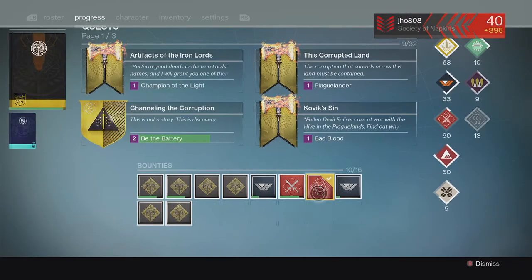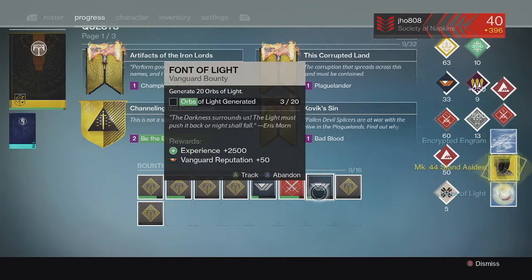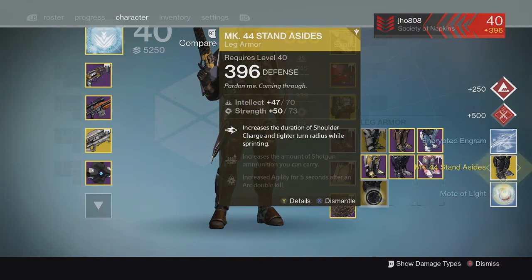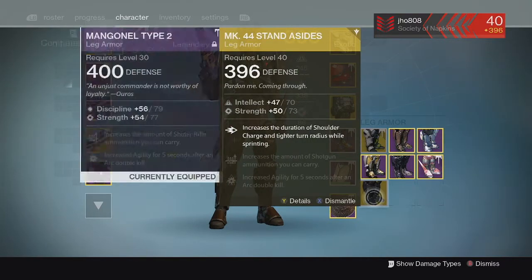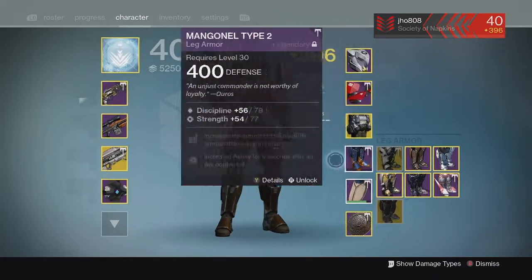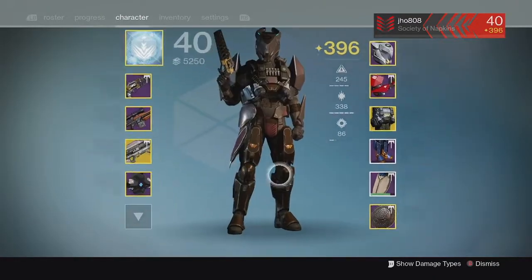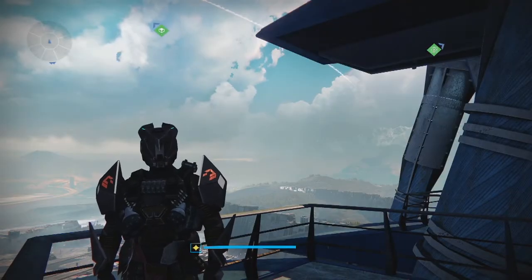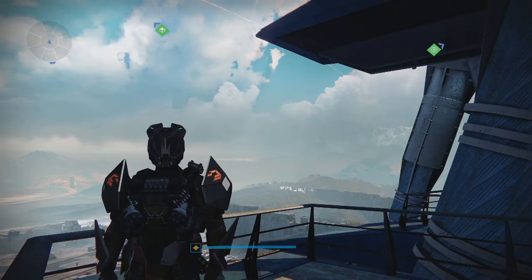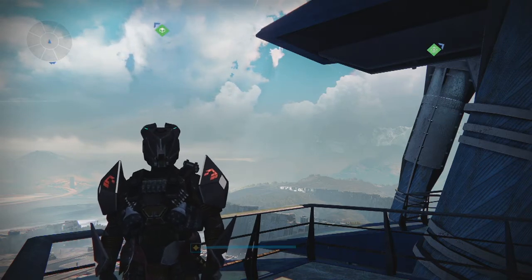Moving on to my next character for the Crucible drop, we got an exotic on this one — the exotic boots for the Titan, the MK44 Stand Asides. They came in at 396, which was kind of a bummer since I opened this up after the Nightfall that gave me 400 boots. So kind of unlucky, but it was still an exotic so not too bad.